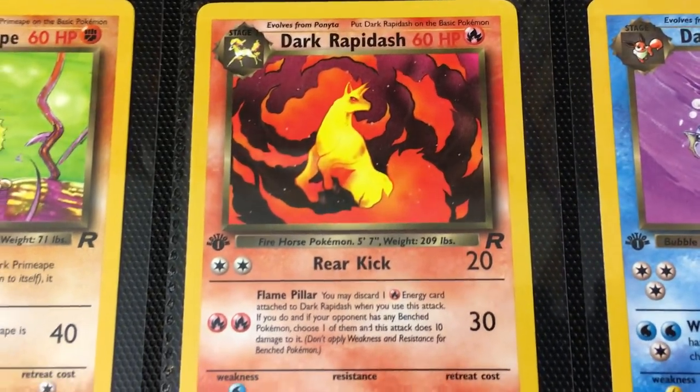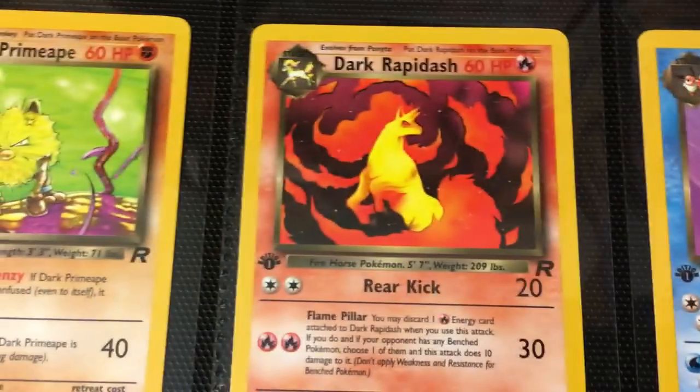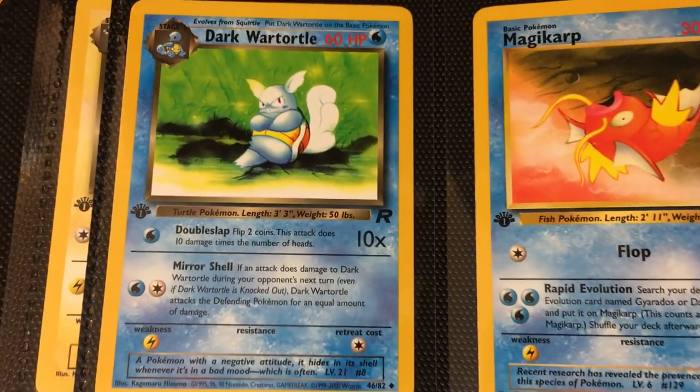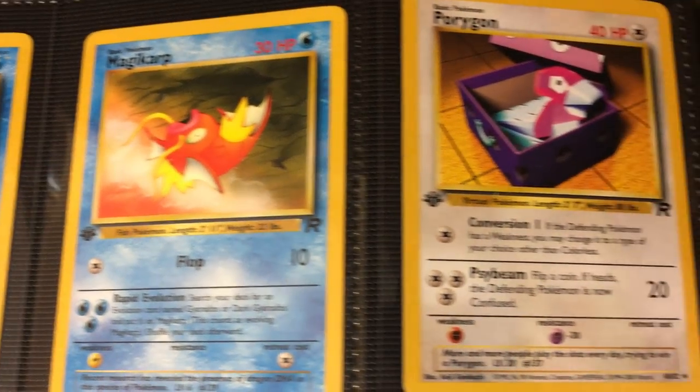Dark Rapidash, very similar to the Charmander — definitely angry. Everybody's angry in all these cards. You've got Dark Vaporeon to finish off the Eeveelution line. And then we have Dark Wartortle with very low HP. Then we've got Magikarp, and then Porygon to finish off the uncommons.